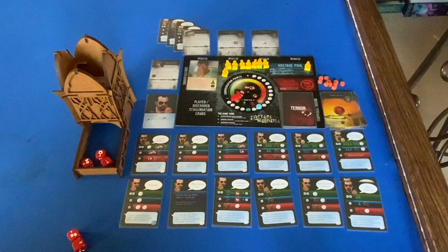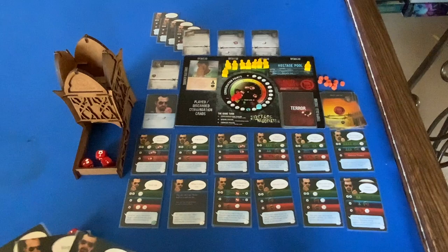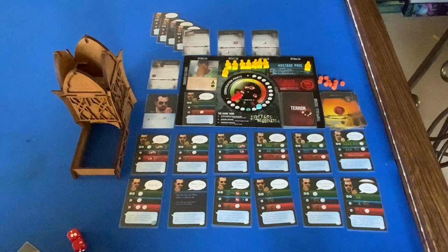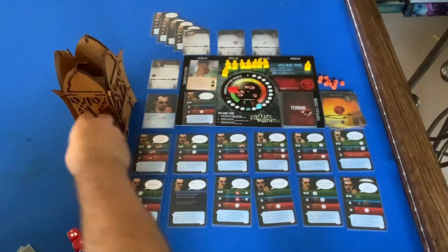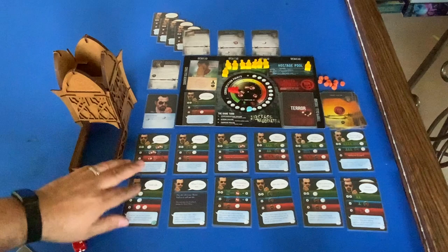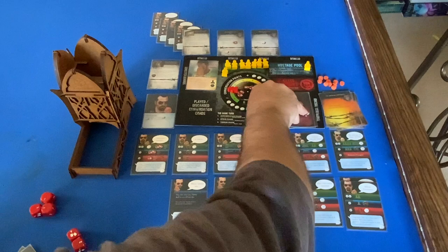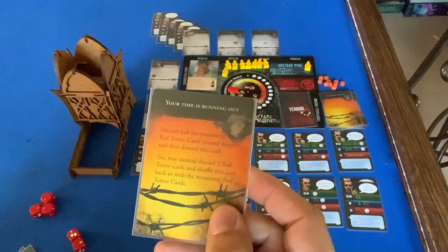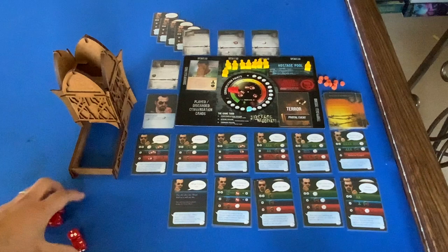That demand has a secondary effect, so I'll put What Are Your Demands underneath the medicine pile. Playing Just Stay Calm — just need one success. Got nothing, so threat goes up one and the conversation is over. Down to zero cards. Terror card: draw and resolve the next red terror card. Your Time Is Running Out — discard half the remaining red terror cards, same one as before. We only have one terror card remaining, so it gets discarded. The next one will be our pivotal event.